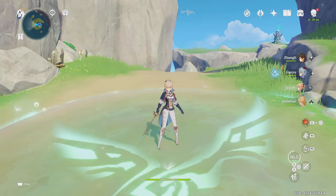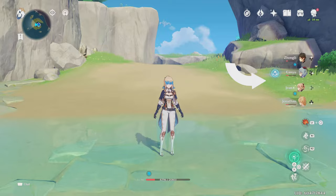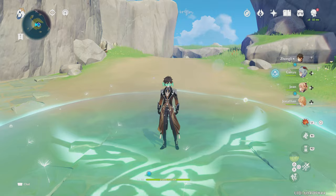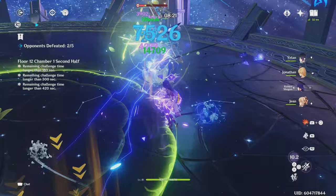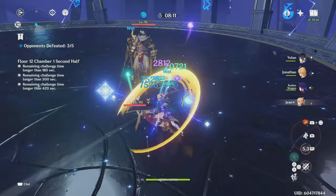Now onto Jean's burst. Jean will summon a dandelion field that will deal initial damage to enemies and push them back. Enemies will take further damage when entering and exiting the field. The initial cast of the burst will regenerate most characters' entire HP, or majority of HP for high-health characters. Characters will also receive healing every second when in the field. Coupling this with her normal attack heals allows Jean to make herself and her team basically unkillable. This is the reason why I advise to not build Jean as a dedicated healer or heal bot — regardless of how you build Jean, she will heal very well. There's not much reason to further invest into Jean's healing when it's already so good. It'd be better to invest in her own damage or in the damage of others, making her a sort of backup Bennett.